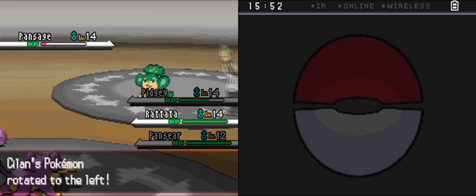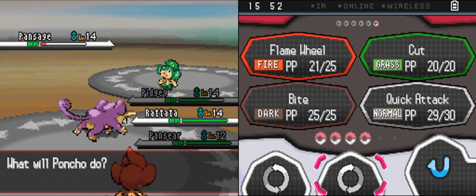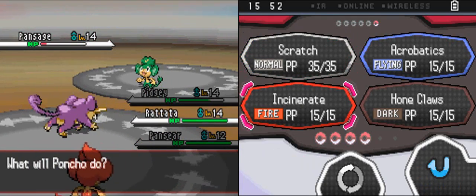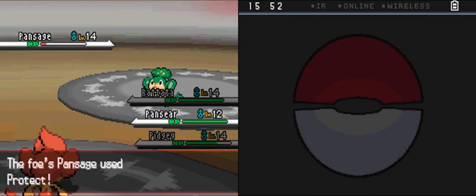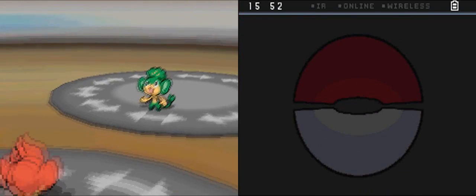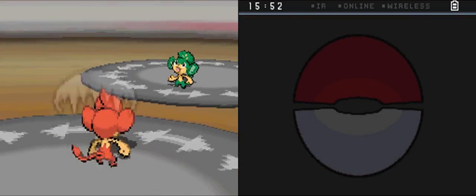Basically, any time you have to switch a new Pokemon in, it takes damage. So it's great in competitive battling because you get free damage every time they send out a Pokemon, and if they take them back and send them out again, they take damage again. It's also great for this Gym Leader to have that because it's going to do double damage against the Fire-type, which is what you're going to be bringing into this fight.